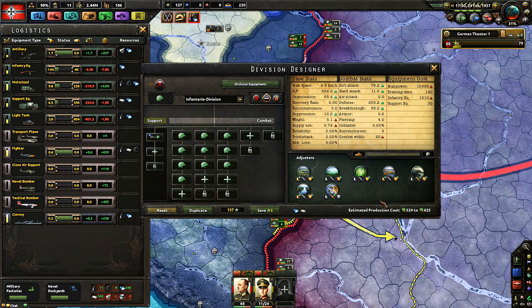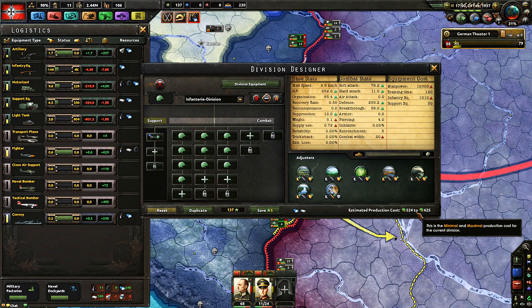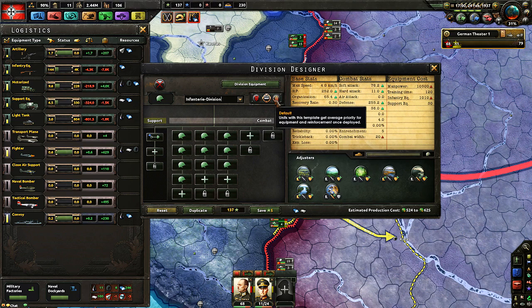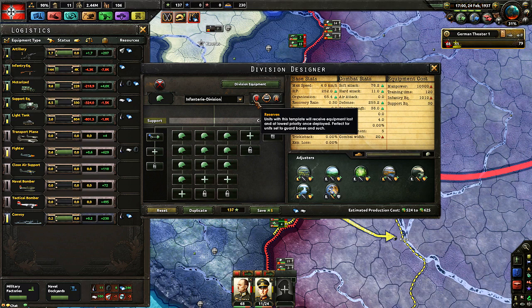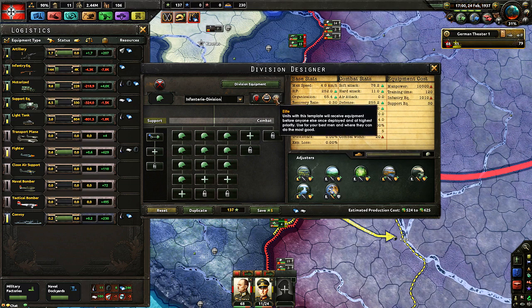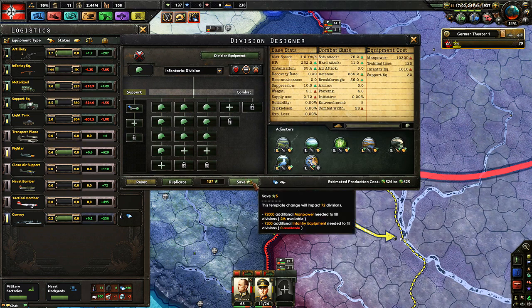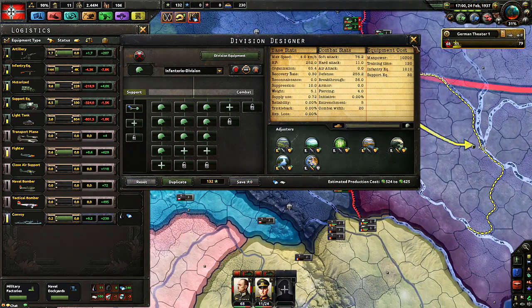This infantry division is 500 to 600 production cost — that's cheap. A 20 combat-width light tank division would be around 2,500, and if you go super heavy tanks it can be up to 45,000. So you can deploy a lot of infantry units before you can afford a super heavy tank unit. Below the stats is the division icon — you can select different icons. You can overwrite the division name, and you have a priority setting: reserves, default, or elite. Reserves get new equipment last; elite get it first. I'll set my tanks to elite so they get reinforcements first, and leave infantry on default.